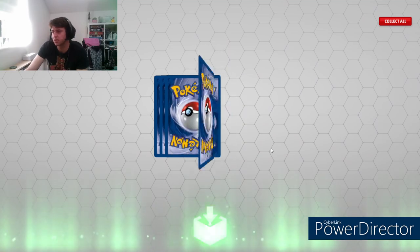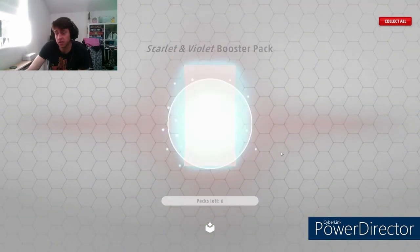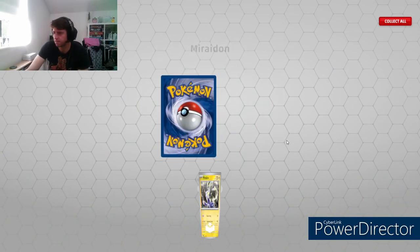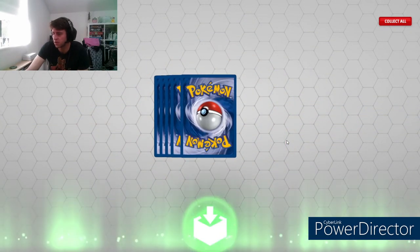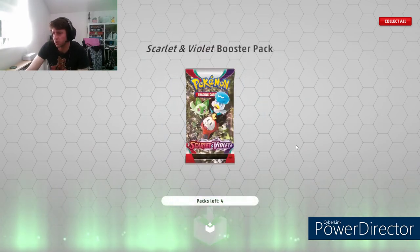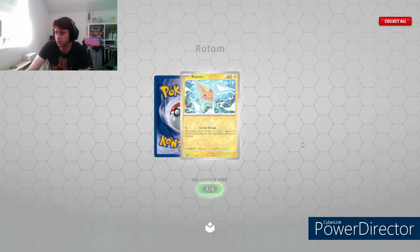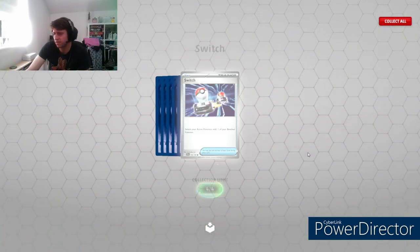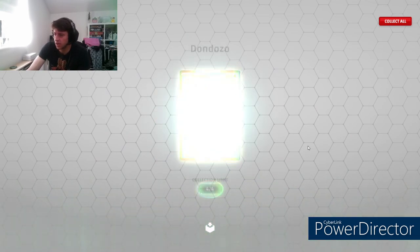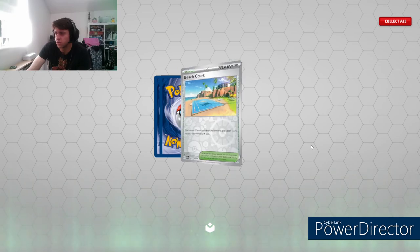Vivillon, King Gambit, Dudunsparce - shiny as well, didn't know it came as a shiny. Gotta be disappointed if you pull that. Meowscarada, Jolteon. Houndstone. Shroomish, Breloom - another Pokemon that's very underrepresented as far as good cards are concerned. Breloom never really gets anything good. Dudunsparce, two left for this little pile. Beach Court, Chansey, Miraidon - last one. Hopefully we get something nice to bring it back up, it felt very strong at the beginning.